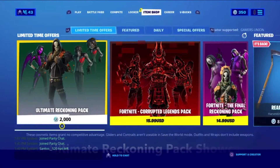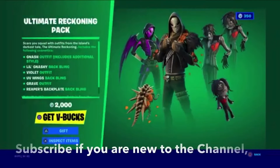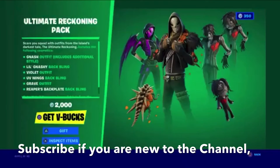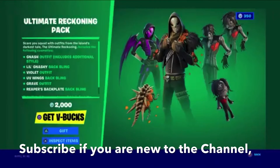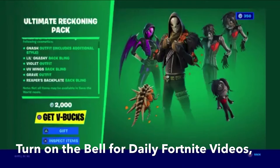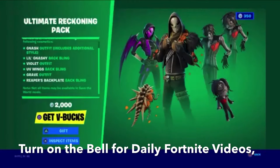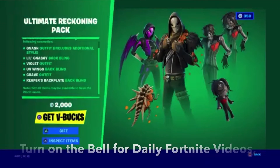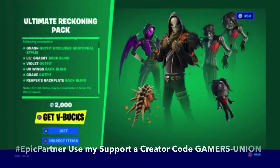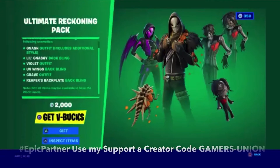Today's video is going to be our new Ultimate Reckoning Pack showcase. It says: 'Ultimate Reckoning Pack — Scare Your Squad with outfits from the island's darkest tale.' The Ultimate Reckoning Pack includes the following cosmetics: Nash outfit with additional style, Lil' Nashie Backwing, Violet outfit, UV Wings Backwing, and Grave outfit with Reaper's Backplate Backwing. Not all items may be available in Save the World mode. This limited time offer is 2000 V-Bucks.